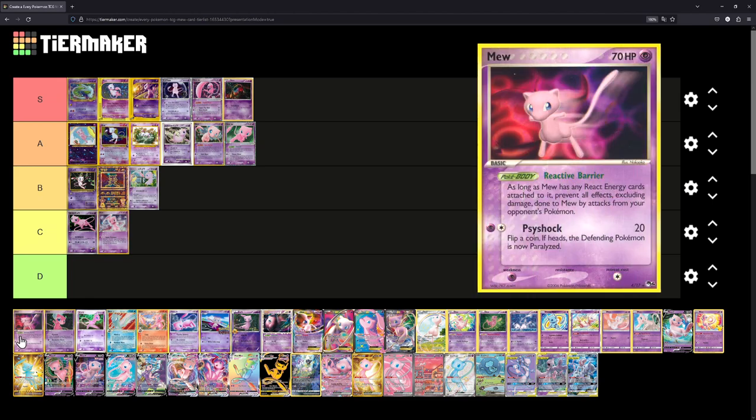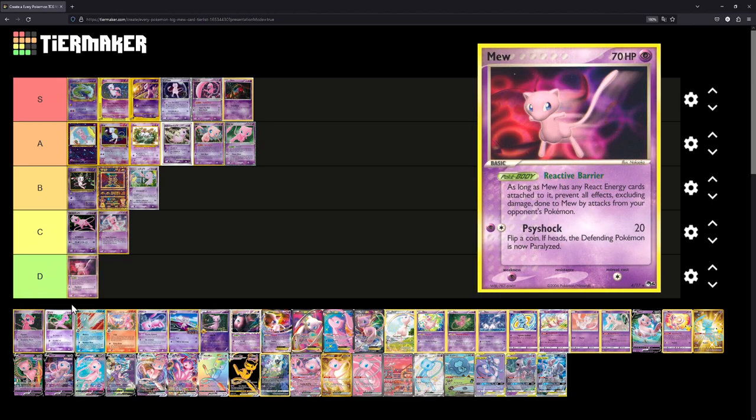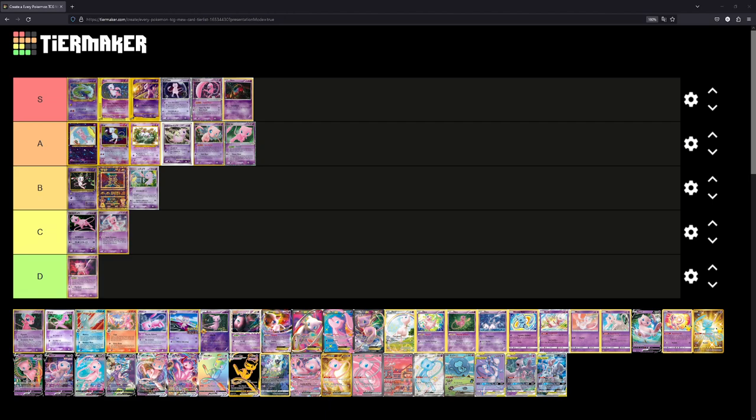Pop Series 4 Mew — I think I'll put this at D. I don't really like the Pop Series Mew. It looks like it's 3D animated, though I don't think it is. We'll keep it at D for now, though I might switch it around at some point.